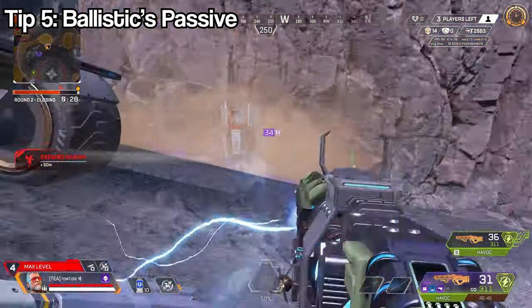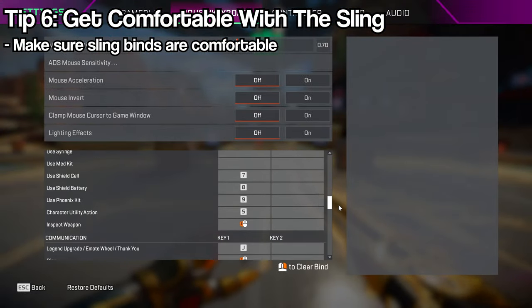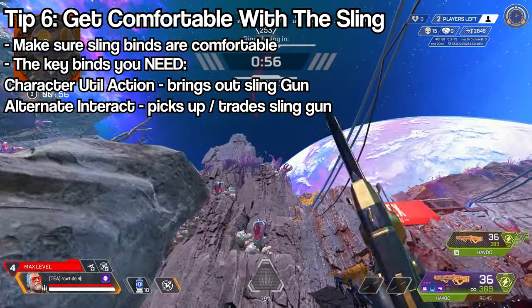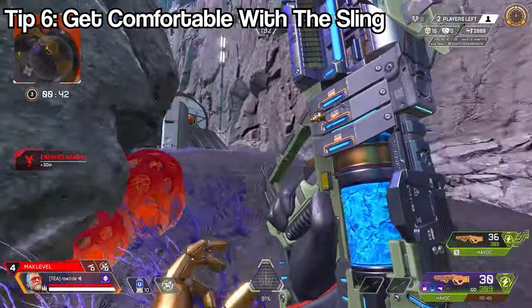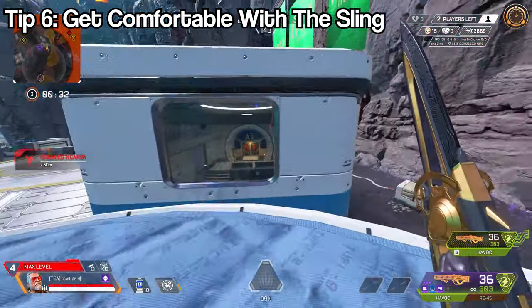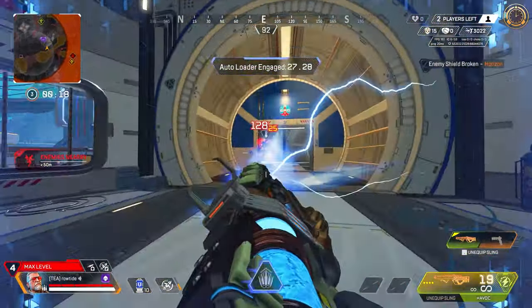Ballistic's passive is that he has a third gun called the sling, which can hold any gun other than care package weapons. Make sure to bind your character utility to something comfortable and easy to use — I personally use five on M&K and it's now muscle memory. The more you get used to handling three slots, the easier Ballistic becomes, especially if you use Slingshot.